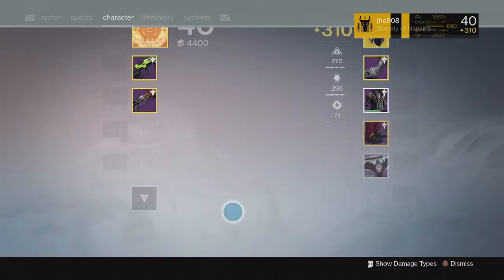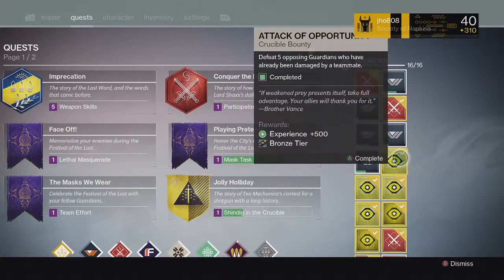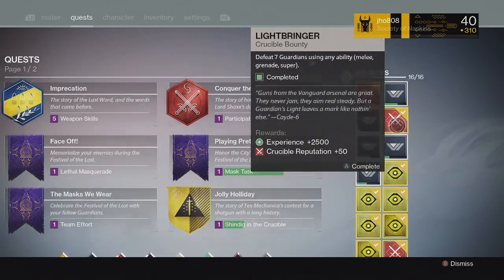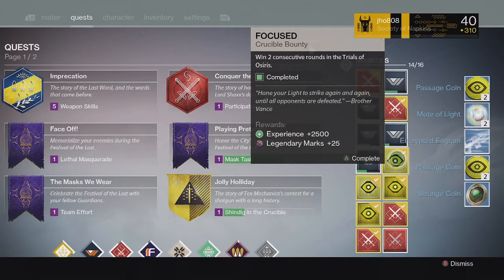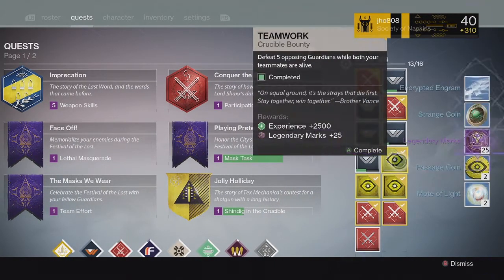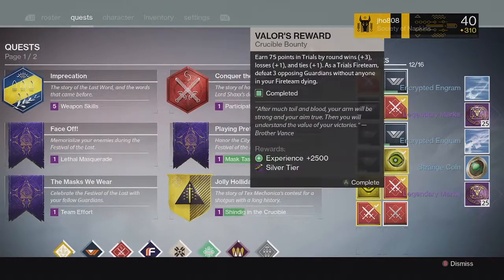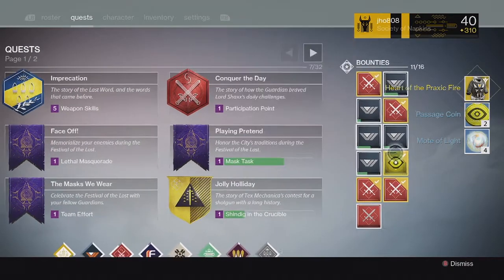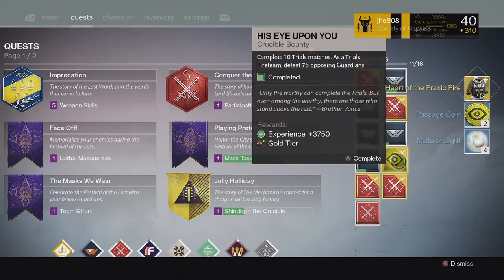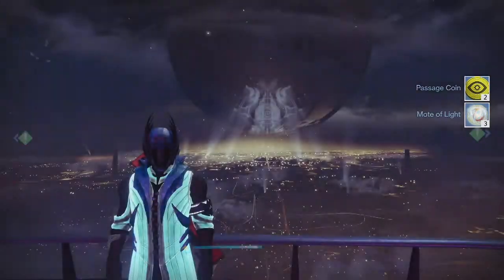I'll probably utilize that for Infusion Fuel on something better. Going into the Trials of Osiris bounties — this is a way you can earn your tier rewards this time around, so you don't need wins in year two to earn them. All you have to do is participate in Trials, complete the bounties, and you can get some pretty good stuff. From the Bronze tier it's the same as last year — you get Motes of Light and Passage Coins, not Strange Coins. From the Silver tier I ended up getting a Heart of Praxic Fire, and from the Gold tier we got nothing because my inventory was full.